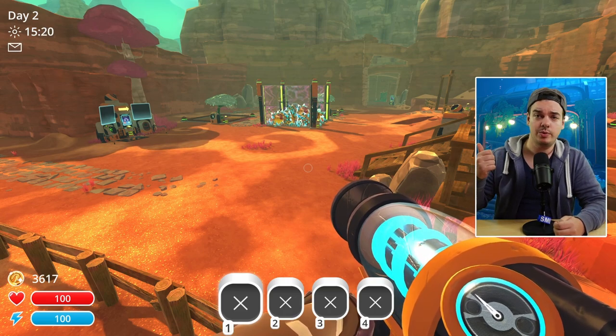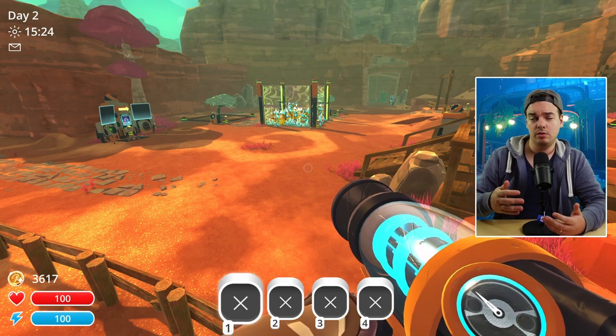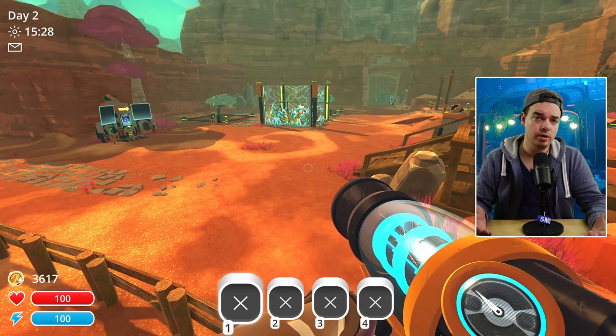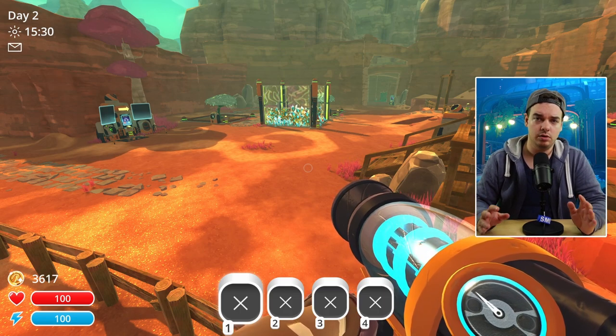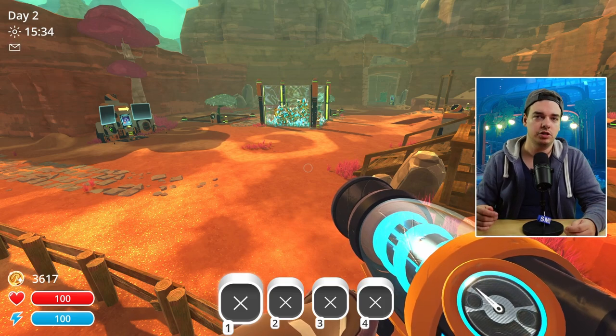In the very first episode, we actually just started our first in-game day and I showed you the ways that I very quickly open up the Marsh Blanket in the Indigo Quarry without using any cheats or speedrun tactics. It's quite quick, but that's the way that I do it. So just be sure to check it out if you want to see that.